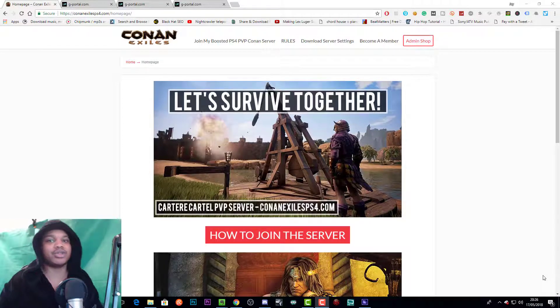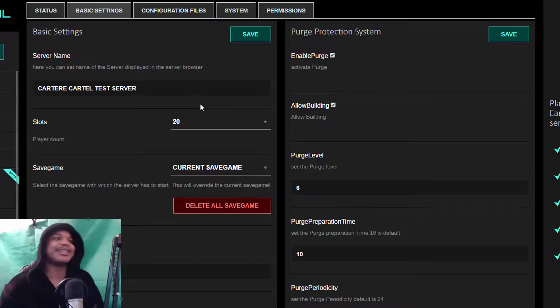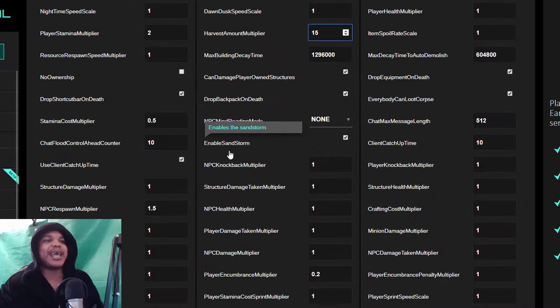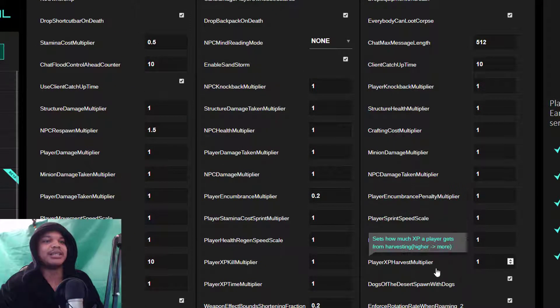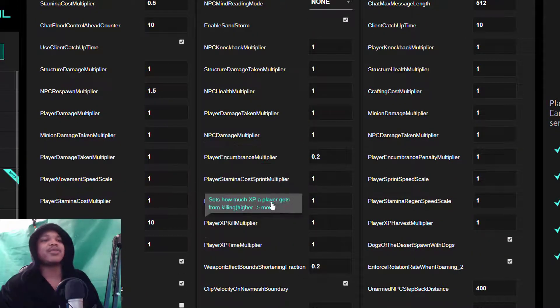In order to do this it's pretty simple. Let's go over here to basic settings — I'll show you how to do it in the basic settings and then how to do it in the configuration. Let's scroll down. There are a few different XP settings that you may see.